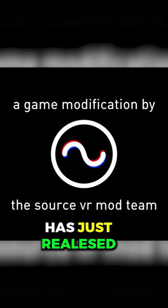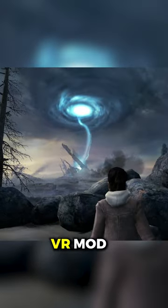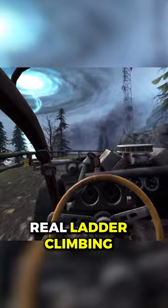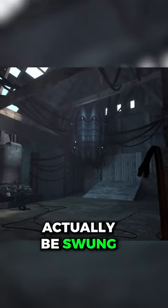The Source VR mod team has just released the Half-Life 2 Episode 2 VR mod, which has been fully adapted to be played in VR with features like hands-on weapons, real ladder climbing, and a crowbar that can actually be swung.